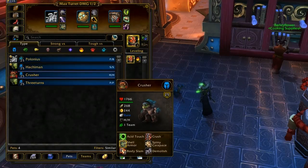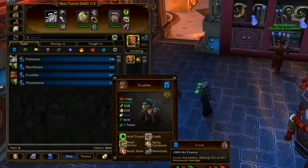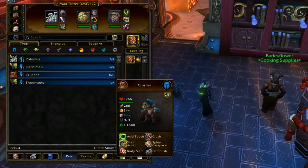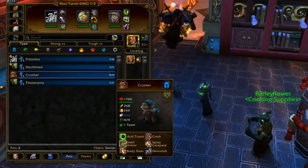The only difference is that Crusher has Crush as an option for one of his basic attacks instead of Punch, but he'll still be taking the same abilities, plus he has different breeds available to him.